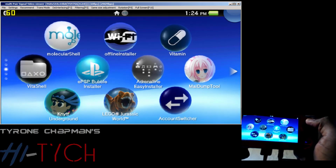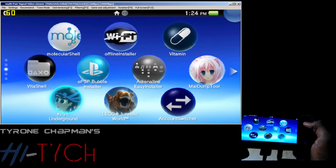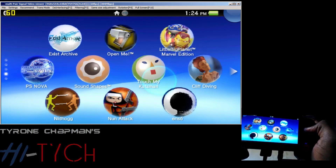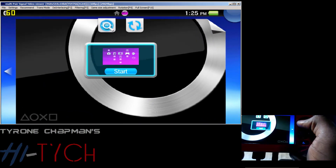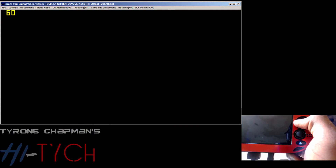Those are the only two things I remember installing, other than a bunch of games. As you can see, I have my ARC. Now let me tell you what works and what doesn't. Adrenaline does not work — you can install the bubble but it won't run, it'll give me an error. VHBL also gave me an error. I got it to work through ARC. ARC gave me an error at first, then I figured out how to get it to work. Now ARC runs — I can play PSP games on my Vita and use VHBL through ARC too.